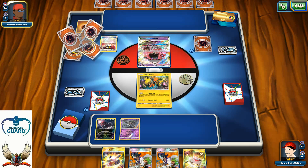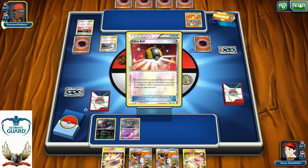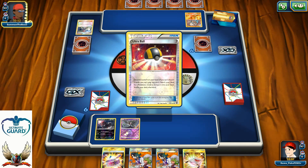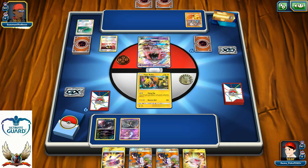Rock Ruff confirmed — so it looks like in this matchup I'm going to be weak to Fighting Pokemon. Unfortunately Rock Ruff is weak to Grass, meaning I won't be able to exploit weakness with Mine Jack or Dusknoir. My opponent's second Ultra Ball might be for Oranguru for Instruct — who knows what draw support he's running.